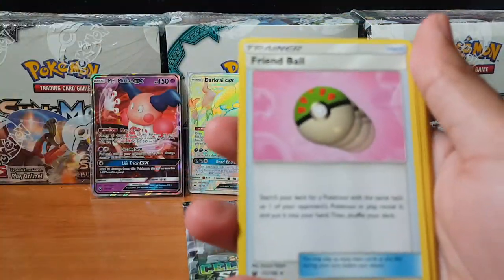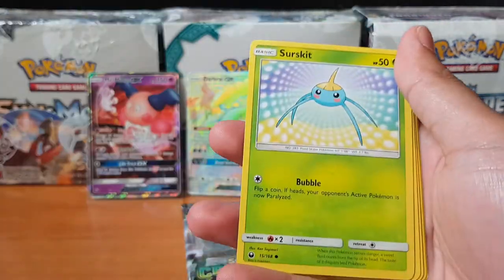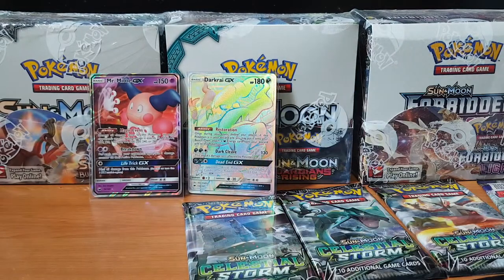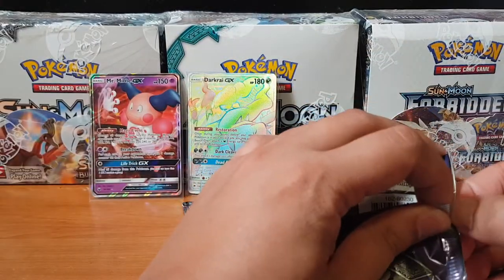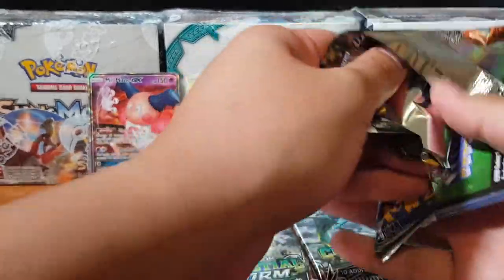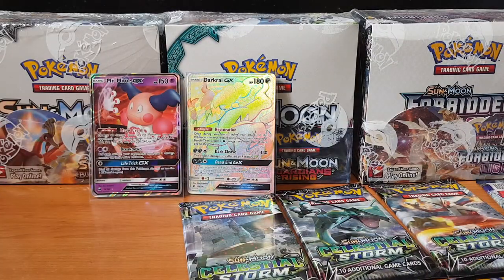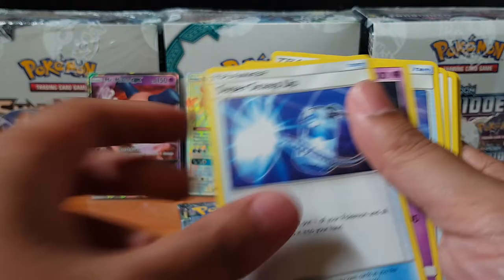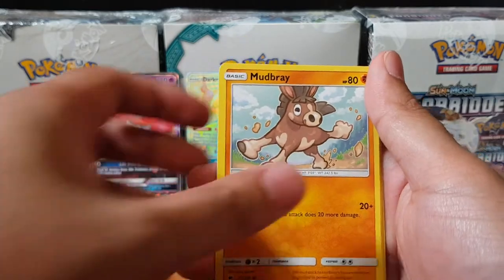Here we go, here we go — come on baby, Lady Luck! Hopefully we can pull something else. Tata, Surskit, Slugma, Lovitar, another Lovitar — Lovitar Power — and Munchlax. Is anyone excited for the new Team Up set? I believe the sneak peeks are out today. You might catch me buying a few boxes just to see what I can pull. Anyone have some favorites in the new set? Let me know down in the comment section what your chase cards are.